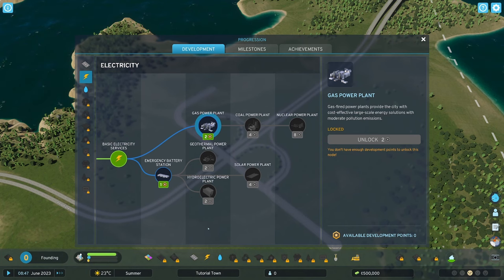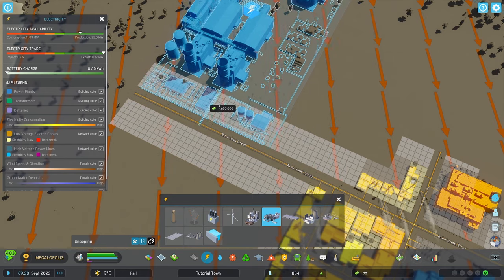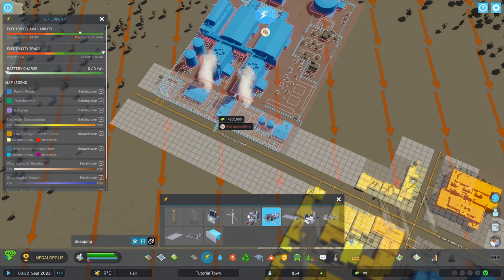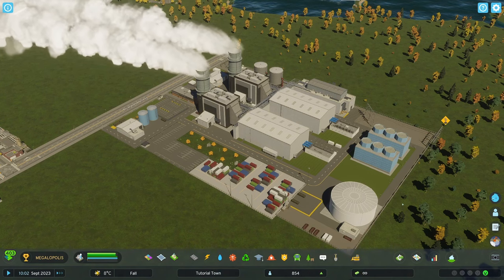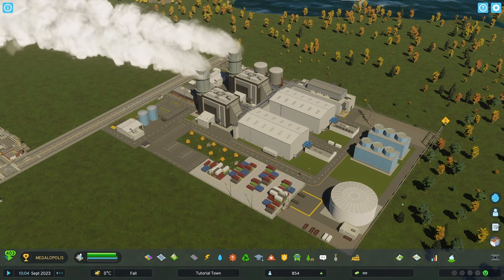The gas power plant requires two development points to unlock and is required in order to ultimately progress to nuclear power. It needs a road connection and costs 650,000 credits. It's fueled by natural gas, is larger and more efficient than the small coal power plant, with slightly less pollution — though ground and air pollution are still rated at medium. It comes with 1 ton of petrochemicals and a capacity for 5 tons in total. It will produce 250 megawatts, has low and high voltage connections, and will cost 625,000 credits in monthly upkeep.